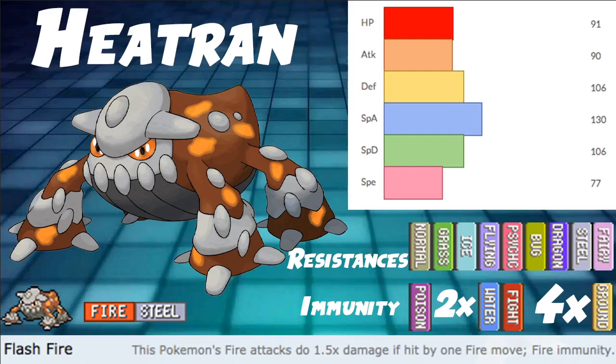HP 91, Defense and Special Defense at 106 — very naturally bulky. With investment, Dynamaxed, or both, this Pokemon can live a lot of attacks. It can even live a ground-type attack most of the time with things like Shookaberry or especially Air Balloon.